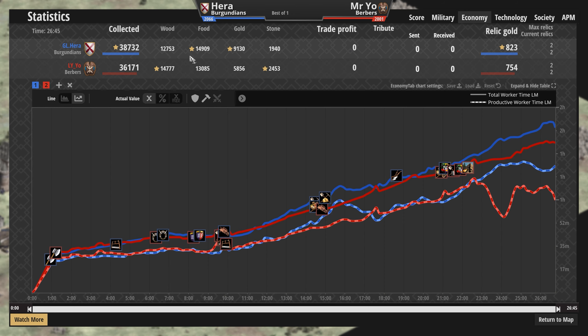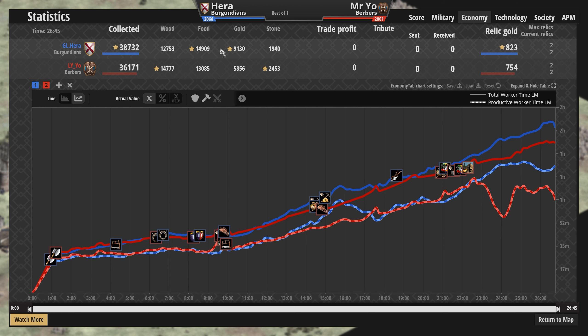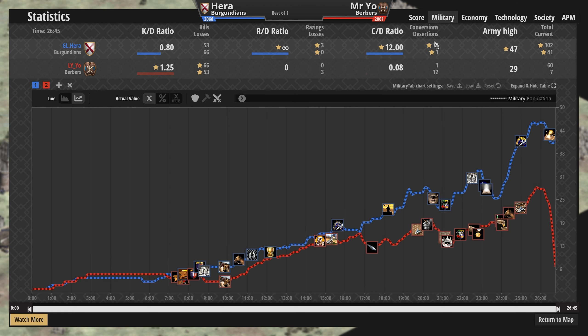The economies are nearly identical — basically identical relic gold, Hera ahead by maybe 5%. I just don't understand why Mysterio doubled down on that army. He has more stone, wood, food, and gold — about 3,300 more gold than his opponent — which very much helps pay for not only the Paladins but also remember those monks are eating up 2,000 of that gold. 12 conversions out of 60 is exactly 20% of the Berber army — all or most of those conversions are Camel Archers — and Mysterio managed to get a conversion of his own. Adorable.